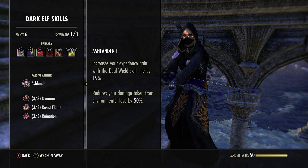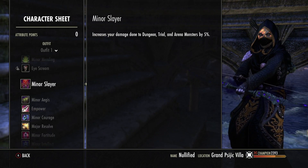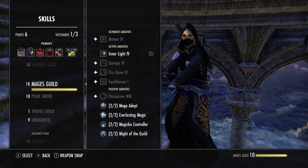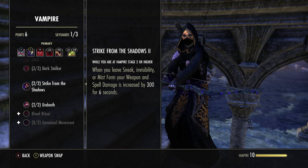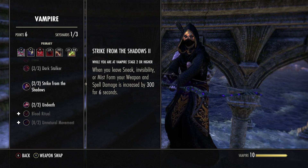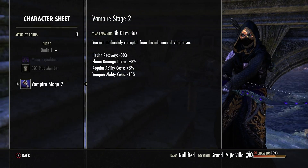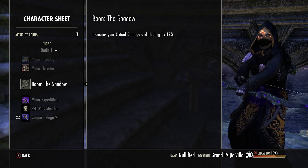We are a vampire — stage three, though stage two is viable. The minimum we want is stage two for the juicy passive: when you leave sneak or invisibility, your weapon and spell damage is increased by 300 for six seconds. Stage three also reduces damage taken by up to 30% based on missing health, giving extra tankiness. For Mundus we run the Shadow, which increases critical damage and critical healing by 17% — pound for pound the most damage you can get on any ganker build.